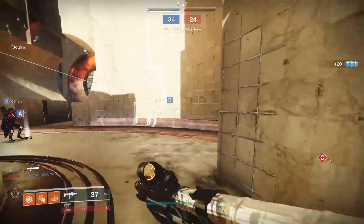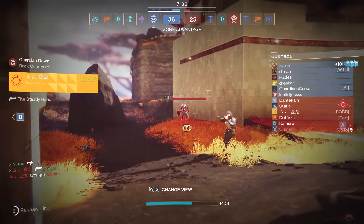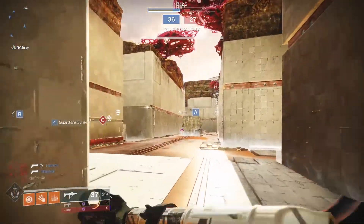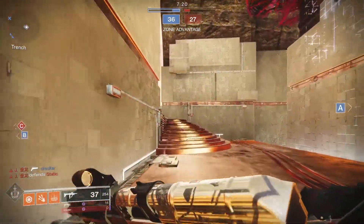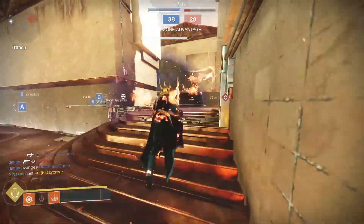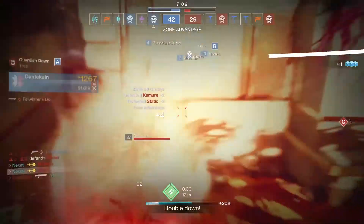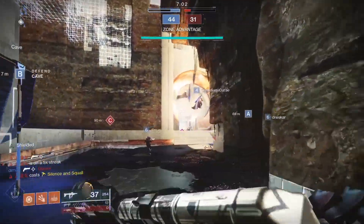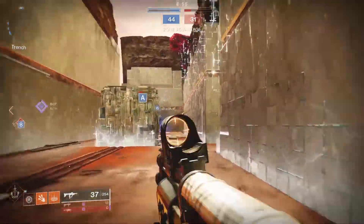900 RPMs are actually viable PvP. 750 is obviously not extraordinary like the Recluse, but 900s actually do pretty well just because of how fast you can shoot them. Fighting Lion combo — you get them weak and then finish them off. I honestly feel like the Multimach isn't even just effective — it honestly feels pretty nice as an SMG.